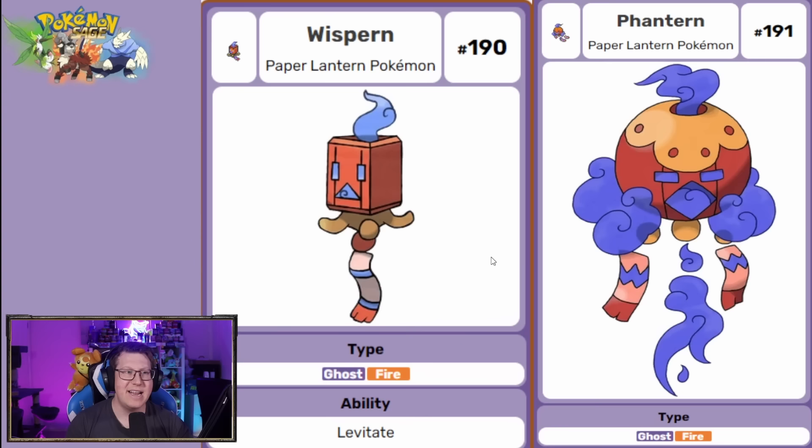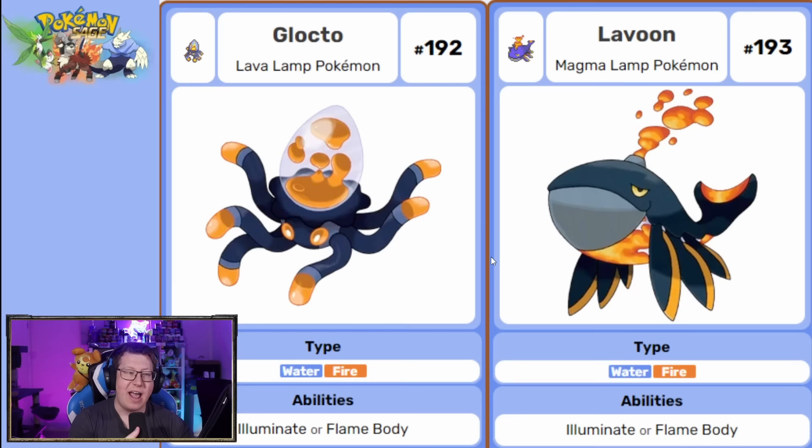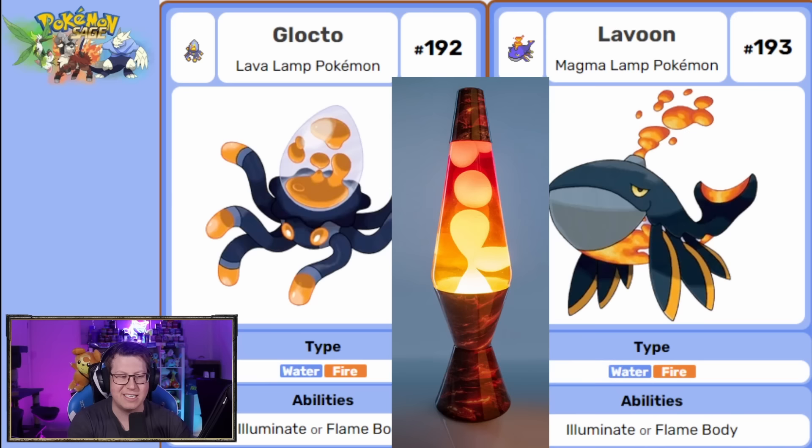Next is Whispurn, which evolves into Fantan — a ghost and fire type Pokemon. These are based on Chinese Fire Lanterns, which are used to commemorate the dead — hence it's a ghost type. And I love the idea for Glockto and Lavoon: it's kind of like a lava lamp — that's why it's a water and fire type. A squid and then a whale.